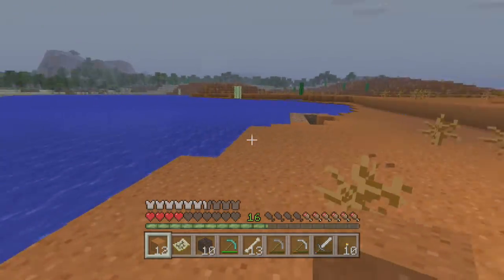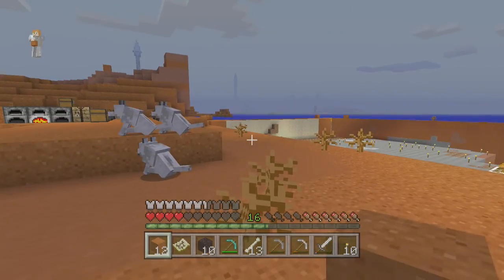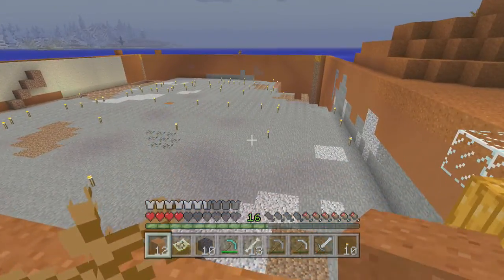We're going to make diamond enchantment books to enchant the diamond, because then they will last longer. You can make an Unbreaking enchantment. For this build I have had three dogs and a lot of torches.